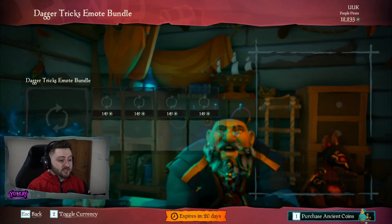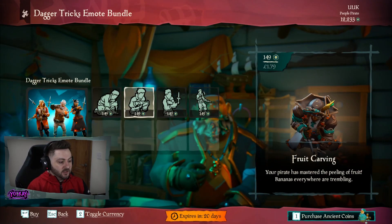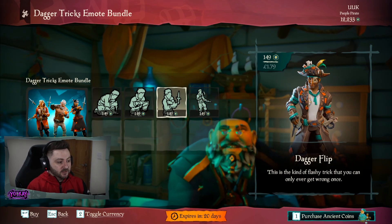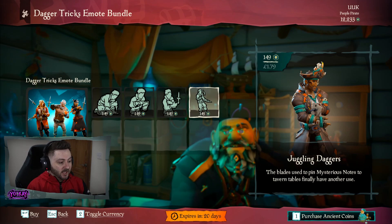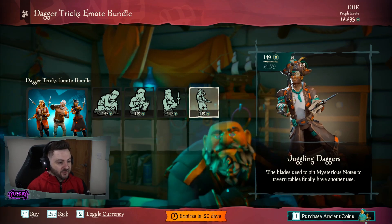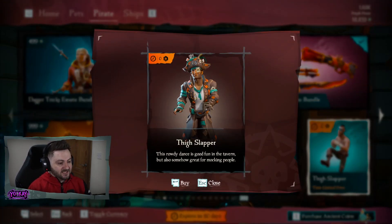Emotes for this month is the Dagger Tricks Emote Bundle, where we get 4 emotes: 5 Finger Fillet, Fruit Craving, Dagger Flip — which actually looks really cool — and Dagger Juggle, or Juggling Daggers. This is probably my favourite one out of the bundle. And lastly, just like every month, is the free Thigh Slapper emote.